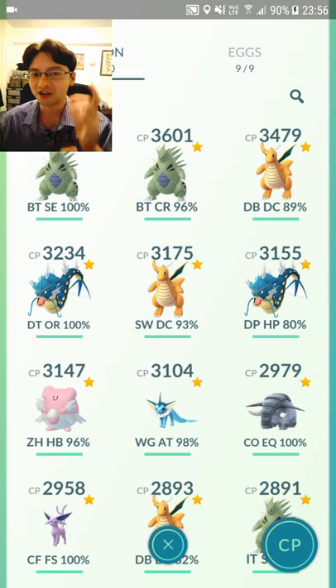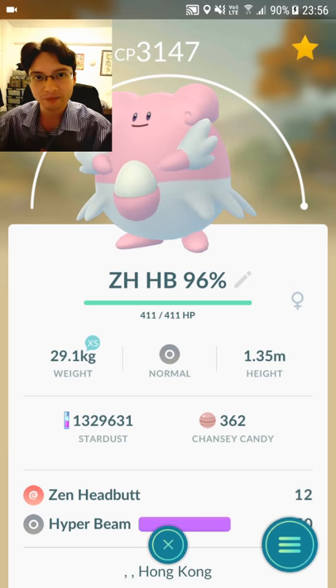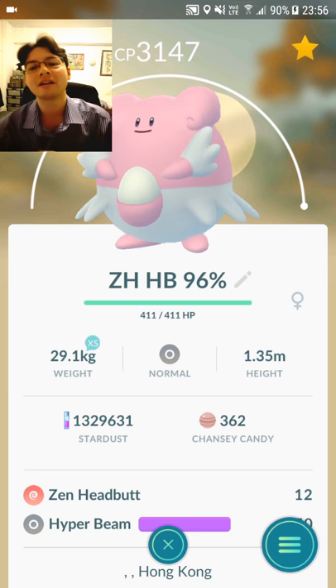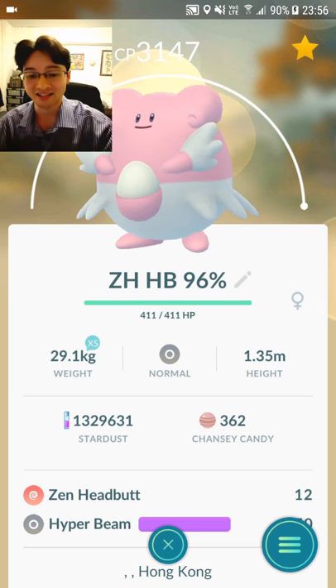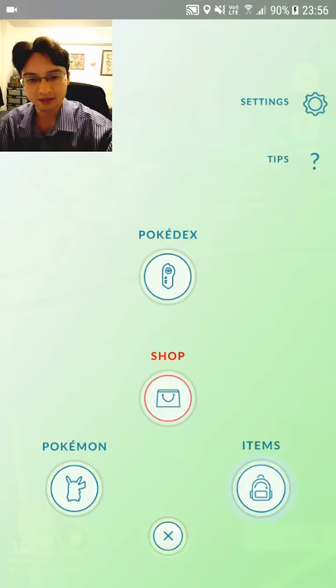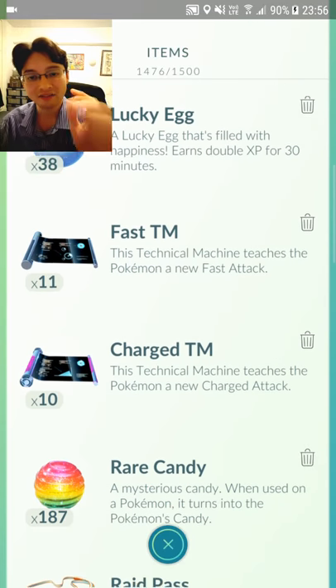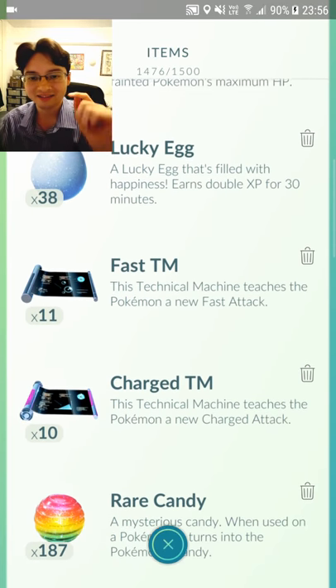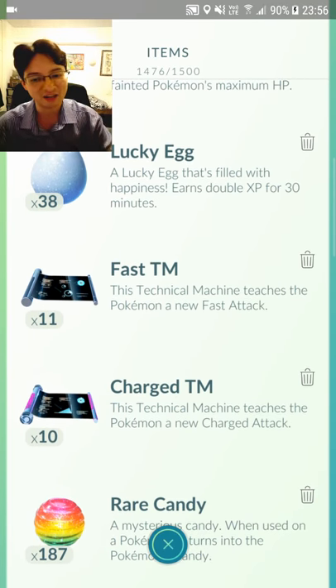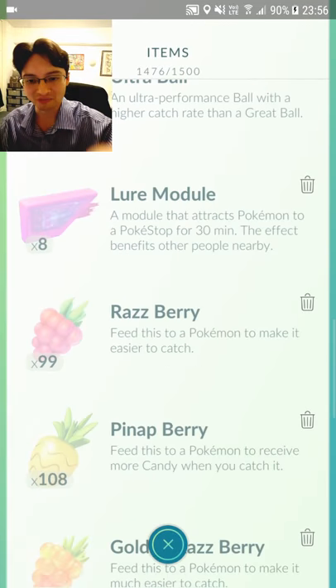The first Pokemon that you want to use your TMs on is none other than Blissey. If you haven't got a Dazzling Gleam Blissey, that is the number one moveset you want to get — Zen Headbutt and Dazzling Gleam. I have to go into the items page to use my TMs. I've got 11 fast TMs, 10 charge TMs. I've been raiding like crazy. I've got 187 rare candies and a load of Golden Raspberries.